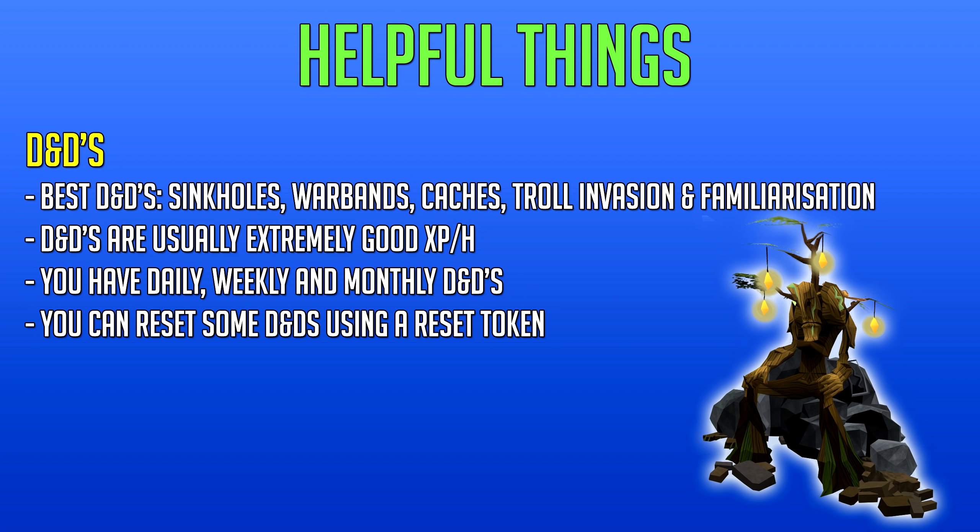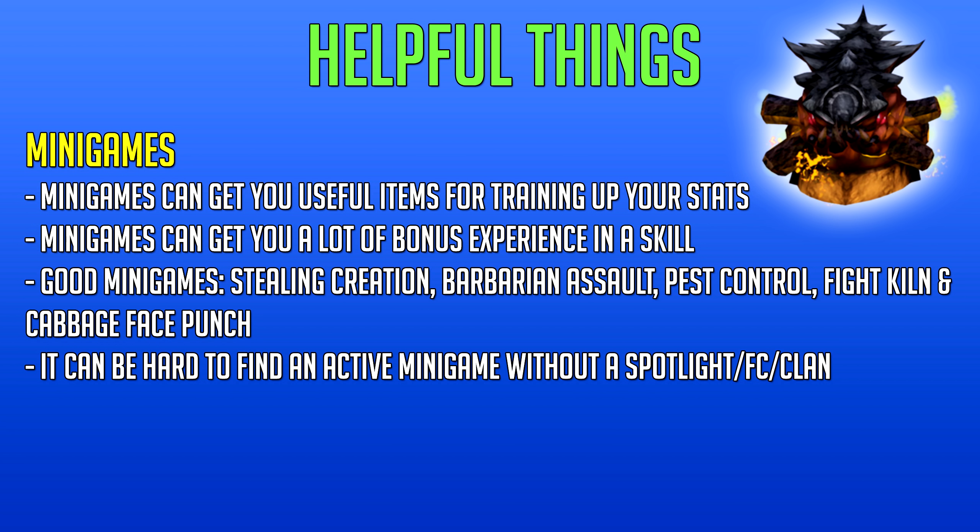Next up we have D&Ds, also known as Distractions and Diversions. You have daily, weekly, and monthly D&Ds, and they're usually very good experience per hour. You can usually do them in 5 to 15 minutes, but the experience rate when calculated hourly is much higher than training skills manually. You can also reset some D&Ds using a reset token to do them a second time in a day. The best D&Ds are sinkholes, warbands, caches, troll invasion (which is monthly), and familiarization for triple charms.